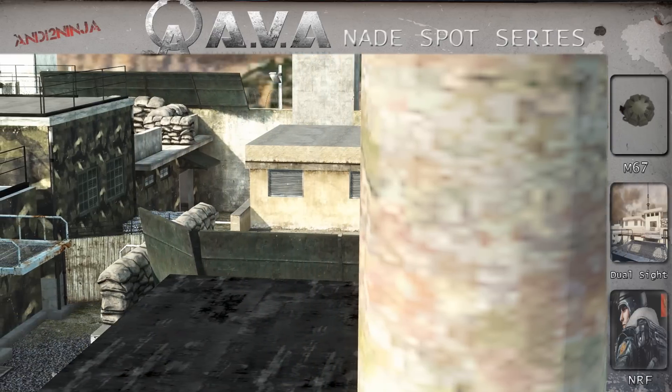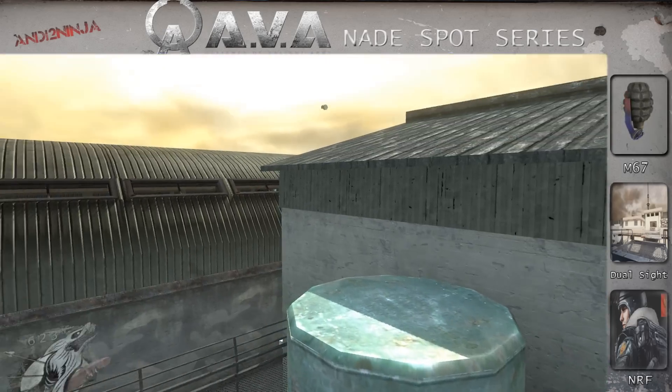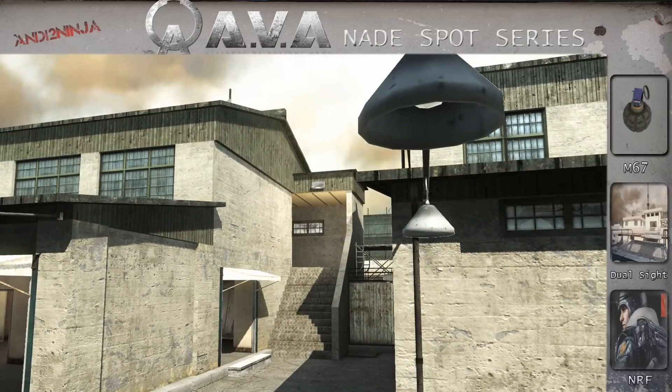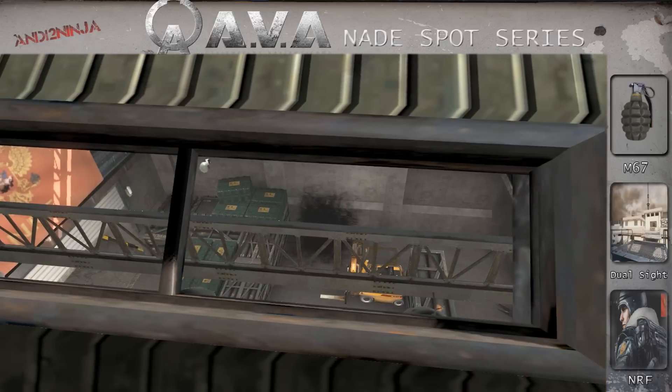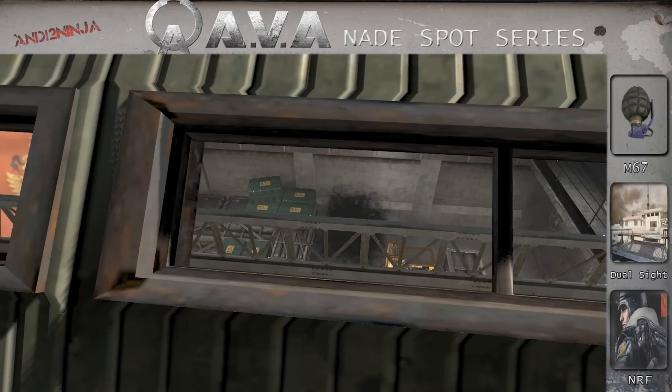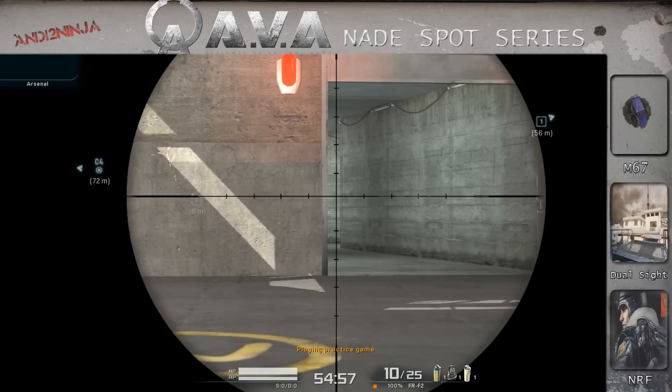This time I'm gonna show you a more advanced grenade than usual. It can be a really powerful grenade but it is kinda risky, so be careful when you throw it and make sure there's no enemy nearby. The grenade is on Dual Side and it's gonna land down to bombsite 2, beside the yellow forklift — a common spot for a sniper to hold if the attackers have planted the bomb.